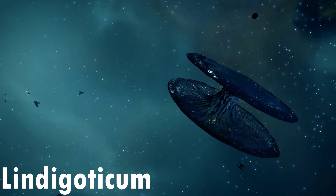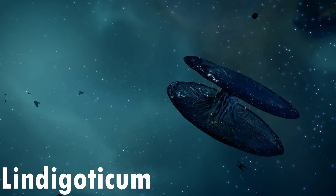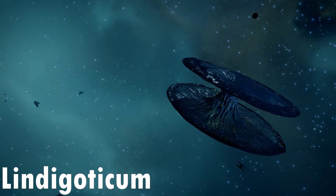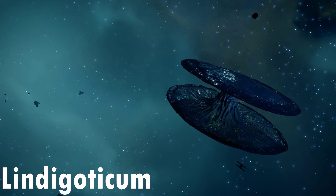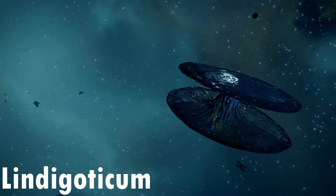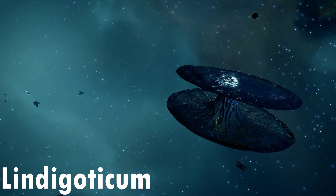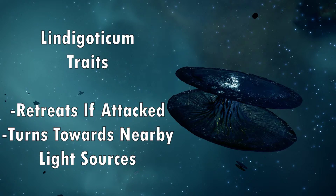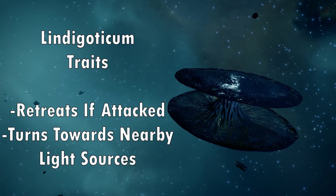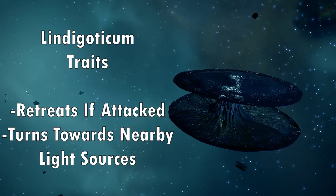Last up is the Lindigoticum. For this variant, we have yellow spores and energy, this time in a blue Lagrange cloud. Lindigoticum Real Mollusks are only found in systems with Neutron stars. Lindigoticum Mollusks have almost the same traits — retreats if attacked and turns towards nearby light sources — the difference being that it does not include the releases spores trait.